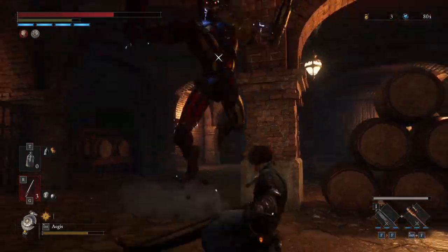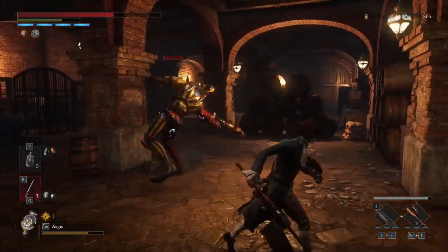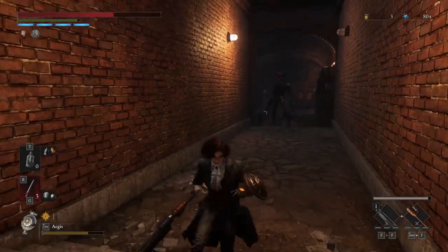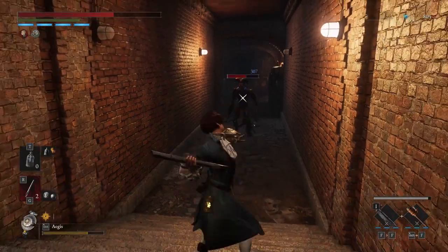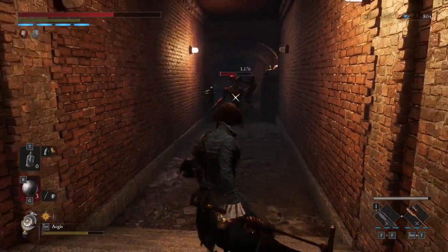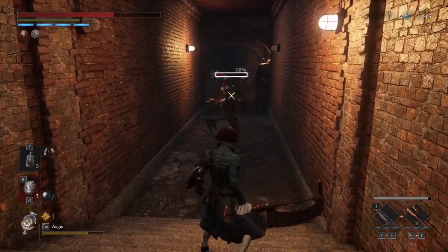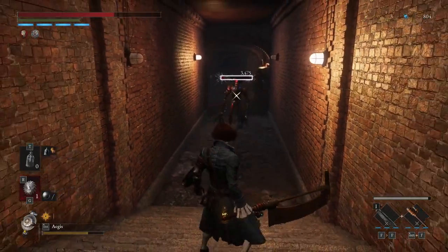Then he'll start to turn back and return to his original position. That's the time you start throwing the throwables. And if the joker turns around and gets a little far from you, go closer to him and he will get back to following you. Continue this and you will have cleared the joker in no time.